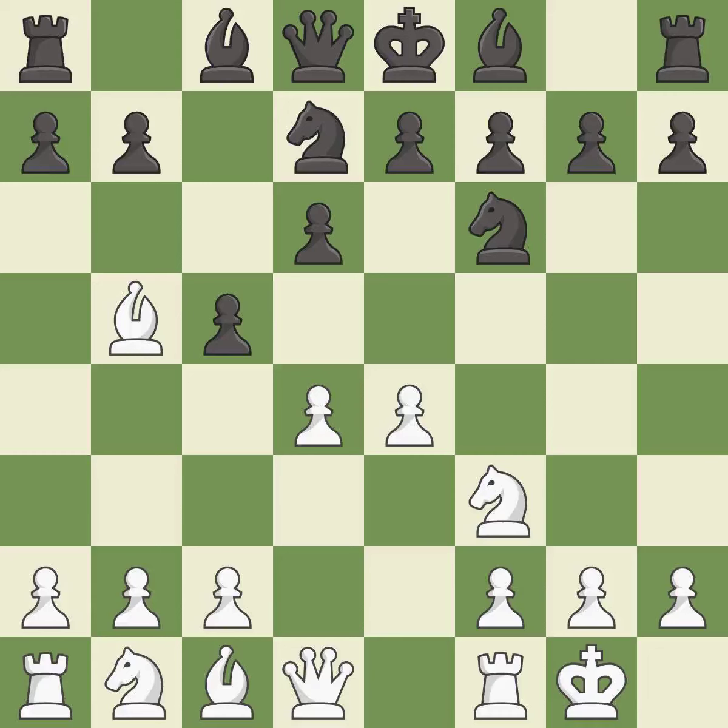Castling gets the king to a safer square, out of the center of the board, while also developing a rook. Castling kingside tends to be safer because the king is further from the center. After all captures, this is an equal trade.